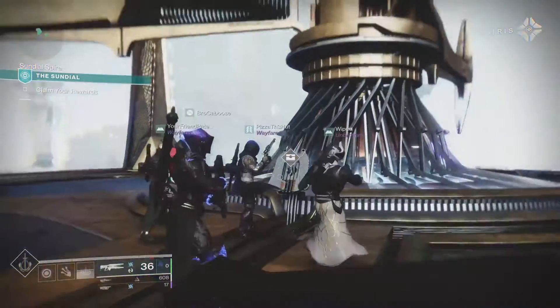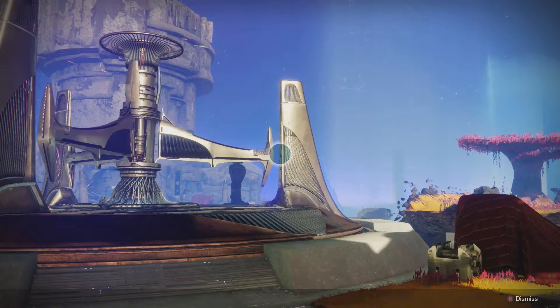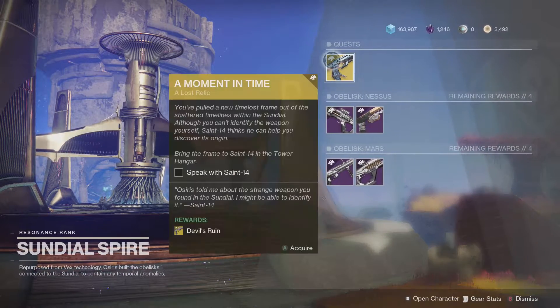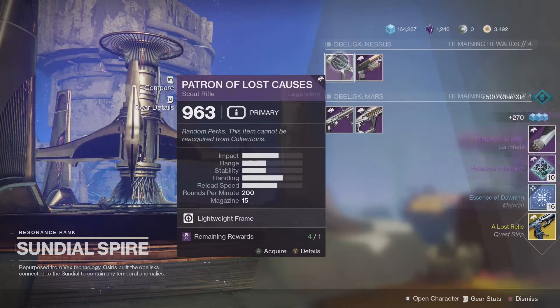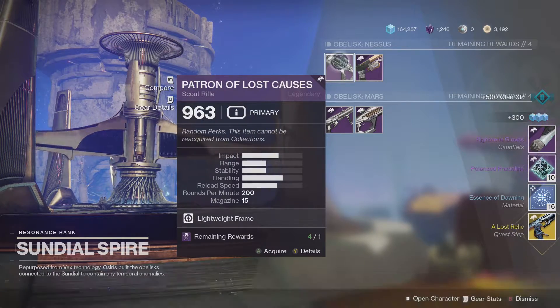After completing that Sundial run, you'll want to go up to the console here and interact with it. Then you'll have the choice between your rewards and this exotic quest. I picked the exotic quest and I still have my option to get my other rewards — I would still grab the exotic quest first just to be on the safe side.